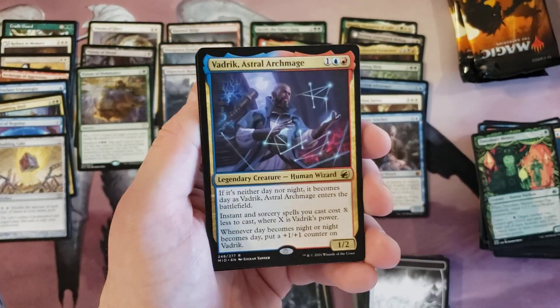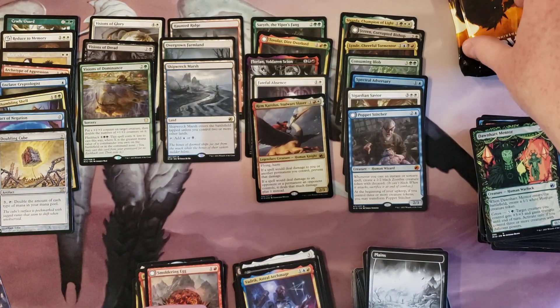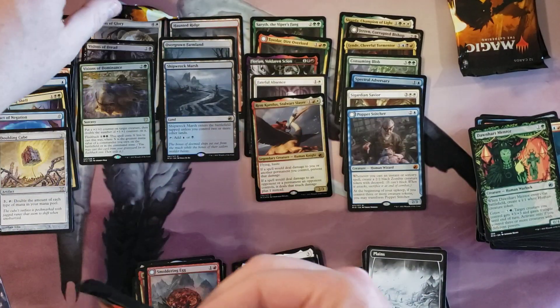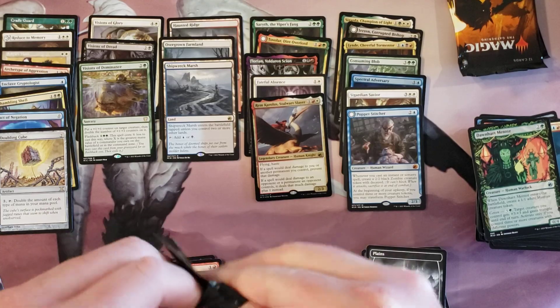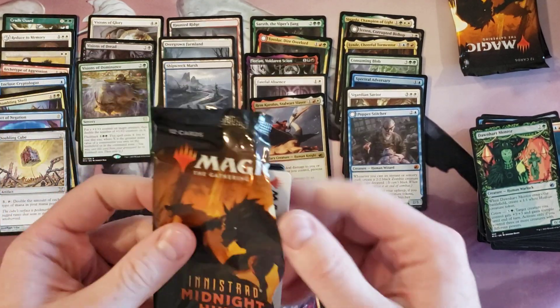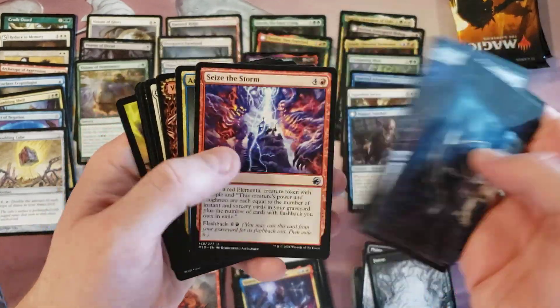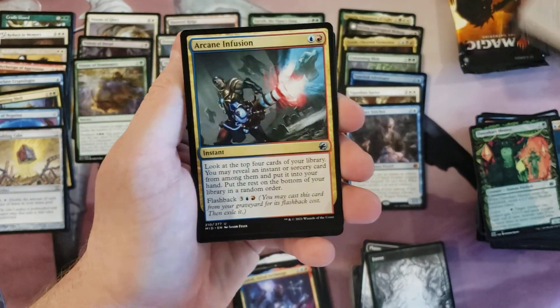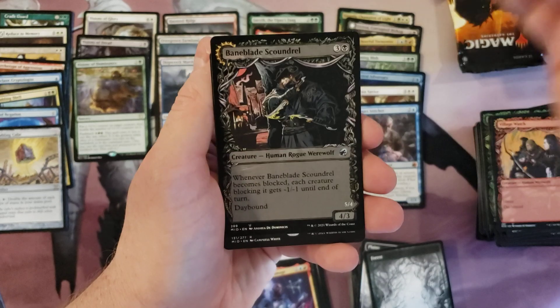And we got Vadrik, Astral Archmage. Three packs left. At least I got Lindy. The mythics were okay — Spectral Adversary foil pretty cool, didn't get particularly great mythics overall. But did get a lot of neat stuff. Can't really complain — got Pact of Negation, and Doubling Cube is pretty cool too.